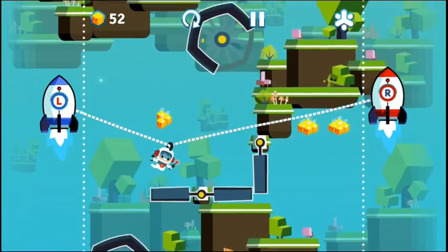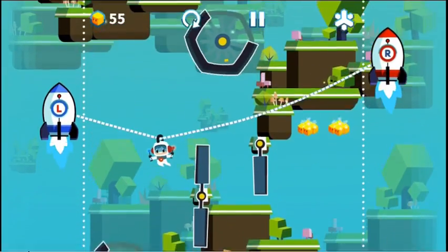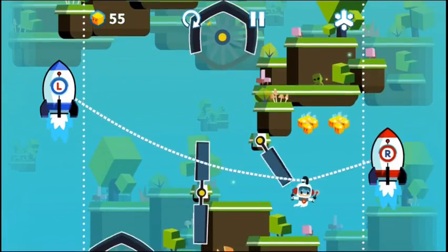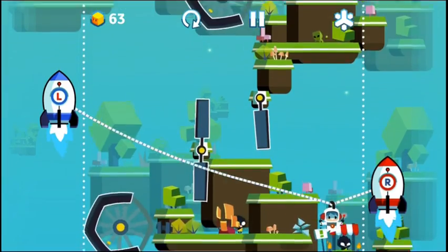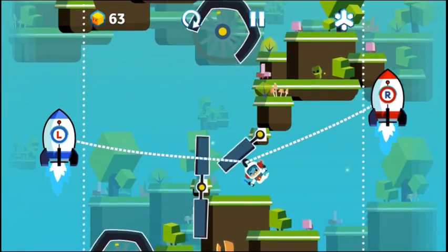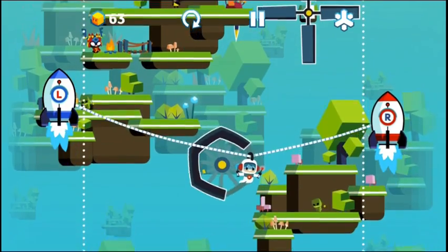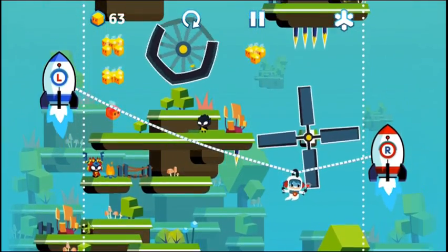Once I get through here I'll explain that a little bit better. Right now we want to drop down to the right, so that means we want to drop the right rocket — like that. And then to raise back up we increase the left rocket. You're gonna use that mechanic throughout the entirety of the game.